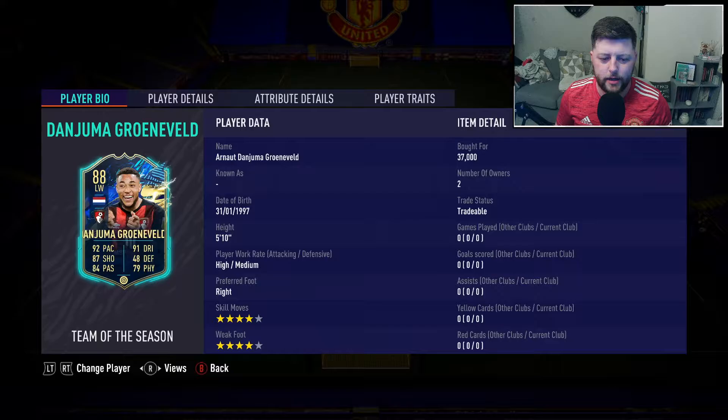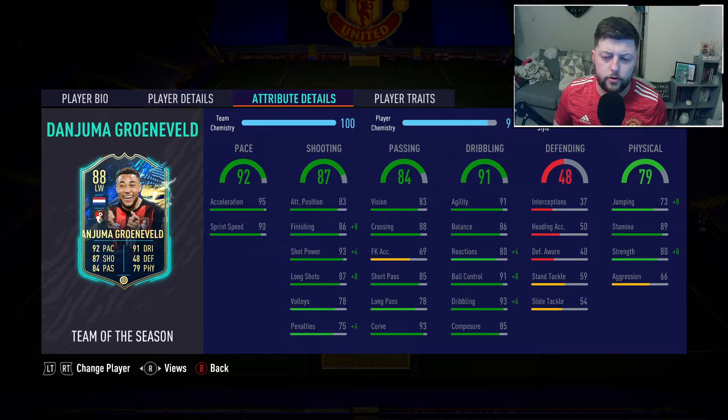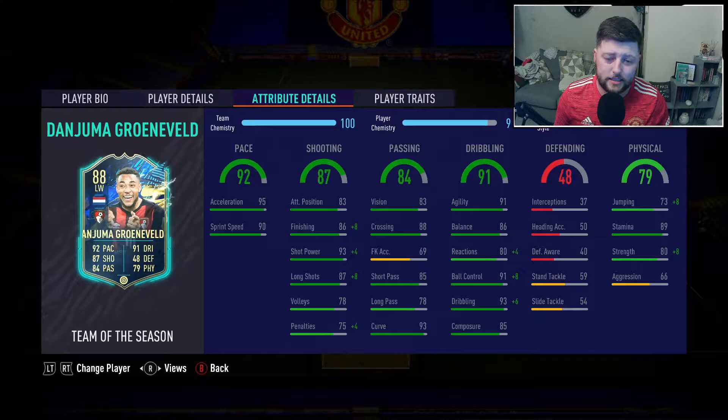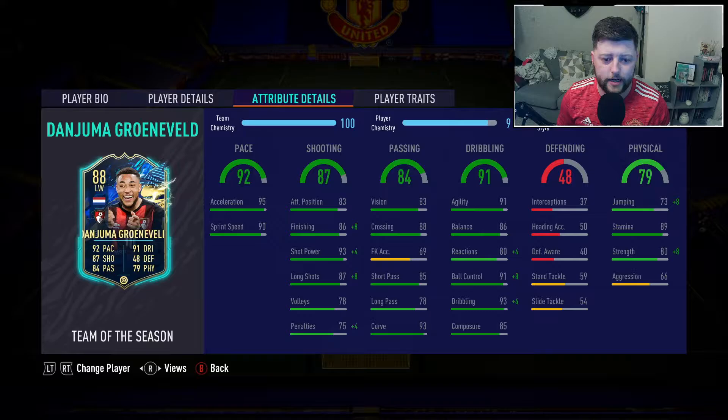Today we're looking at Groeneveld, the 88 left wing for Bournemouth. He's had a lovely upgrade from a 75 common gold all the way up to this 88. He's normally a left mid but is now a left wing. He's only 24 years old and has had cards in FIFA 19 as a 73 left mid for Club Bruges, a 76 left mid for Bournemouth, and now this 88 — the highest rated card he's achieved in FIFA.